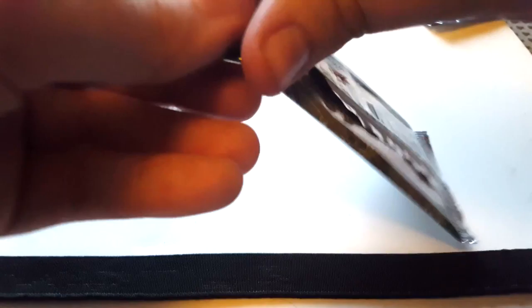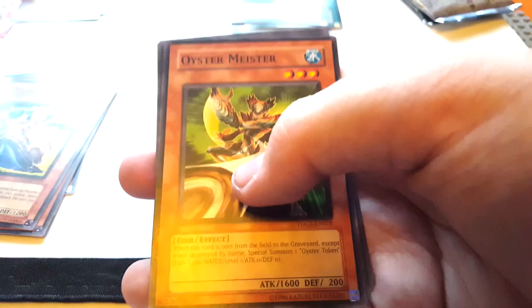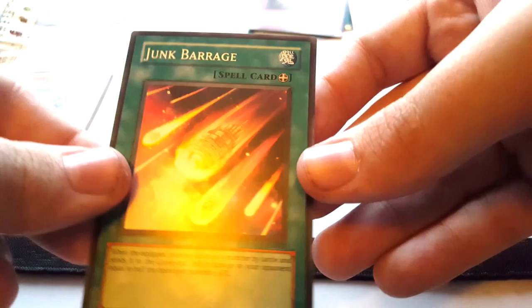On to the first set of the 5Ds era with Juelish Genesis. To be fair I only bought this tin for the packs, because Turbo Warrior is like the worst promo card — possibly in existence. So we've got Turbo Booster, Fish Depth Charger, Destructotron, Psychic Snail, Defense Draw, Oyster Meister, Dark the Dark Charmer — oh cool — Quillbot Hedgehog. I've never actually had a Juelish Genesis version, I've always had the one from the starter deck. We've also got a super: Junk Barrage.